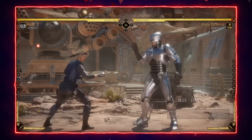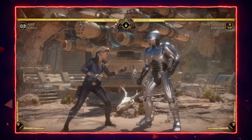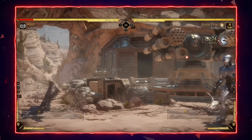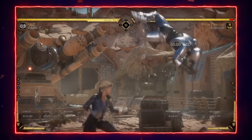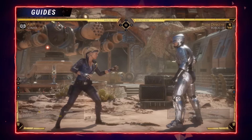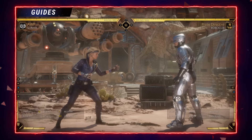I like to play characters that have a projectile or tool to counteract Sonya's zoning, land a good hit or two to get a life lead, and then run away. It's somewhat frustrating for Sonya players, which is honestly better — if you can frustrate your opponent and make them want to come in, they might rush their movement, jump too much, or dash at you, and you can catch them off guard and punish them.